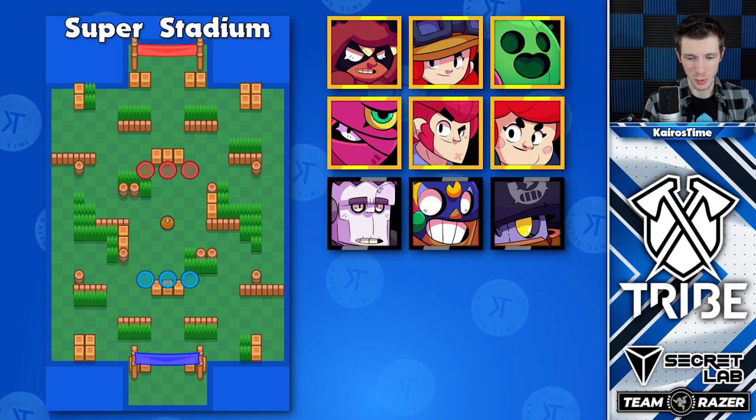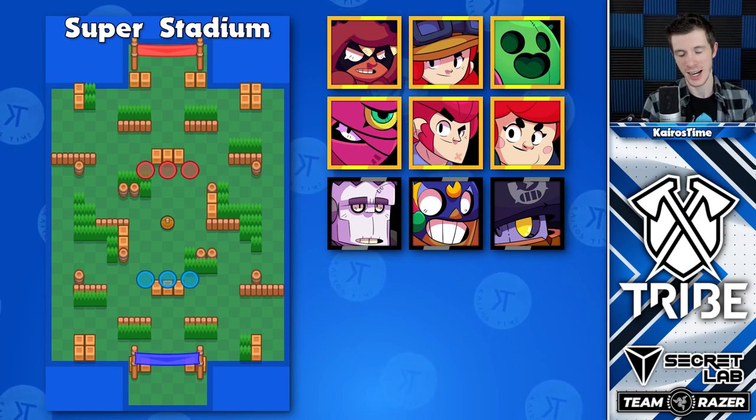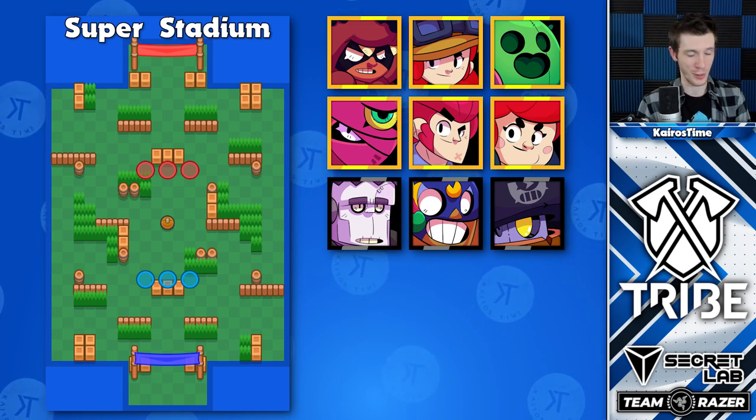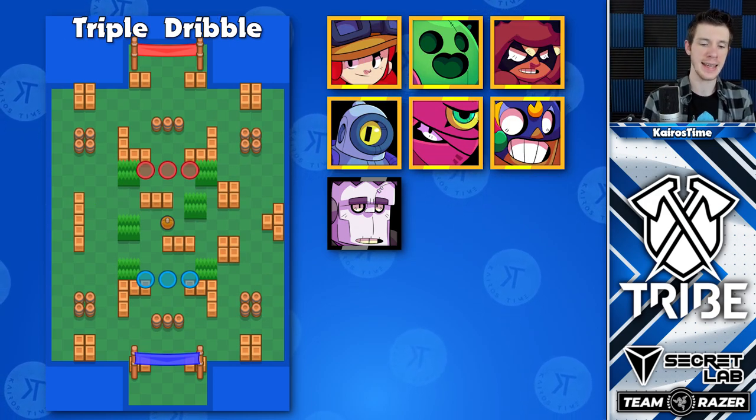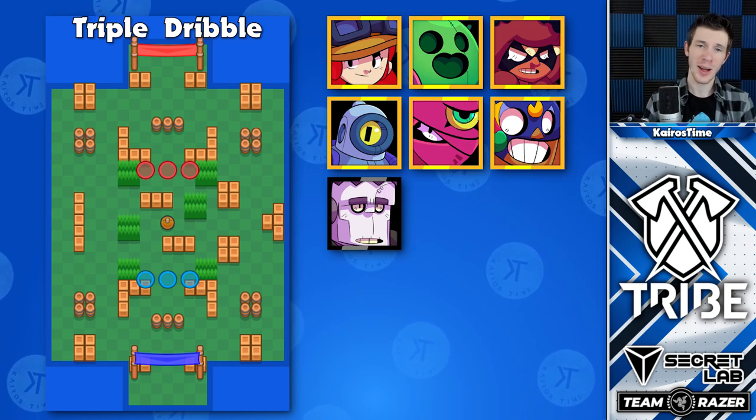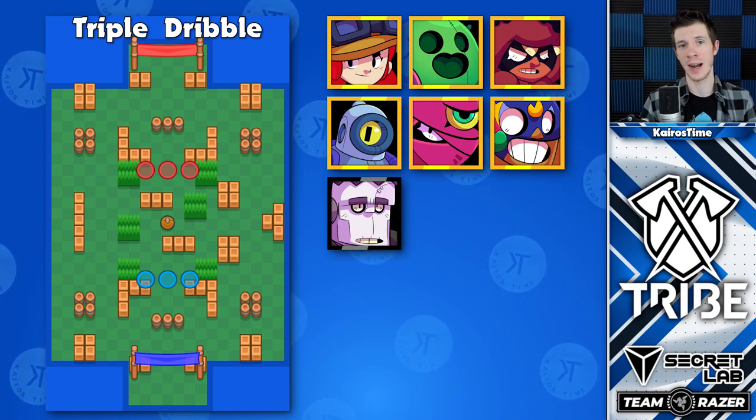Super Stadium is a very normal Brawl Ball map that I don't have very much to say about — it's pretty typical. And then we have Triple Dribble, which has one of the most narrow metas in the game, and interestingly, Rico actually has some good viability here played on the right side.